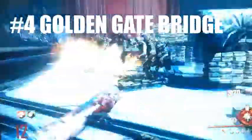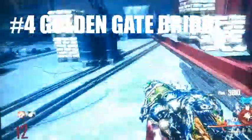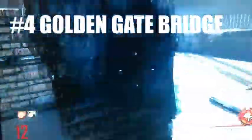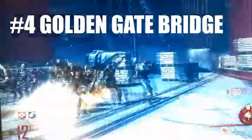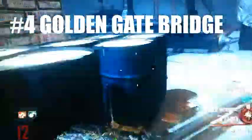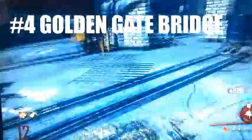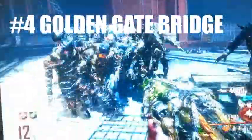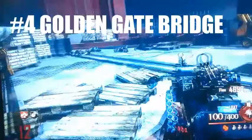Coming in at our number 4 spot, we have the bridge from Mob of the Dead. What I like about this place is that it's nice and open, and there's a little bit of room for leeway in case you make a mistake or things get too hectic. There's a place you can move back by those sandbags to take the heat off, or you can just train around them like normal. I also like to place claymores back there so the zombies run through and get blown up.